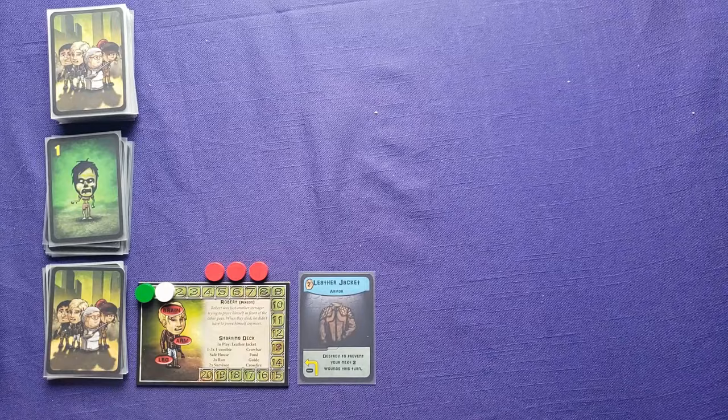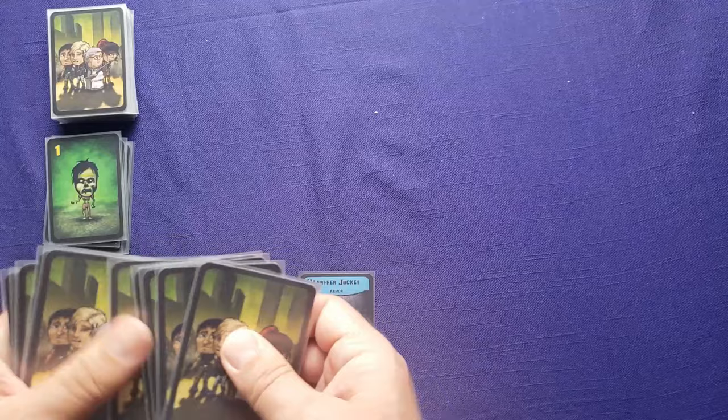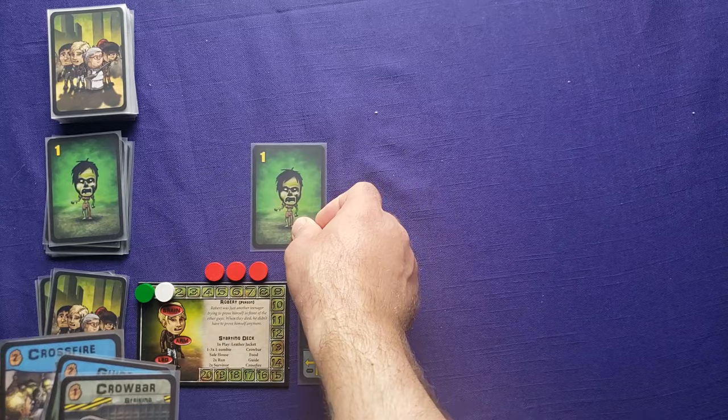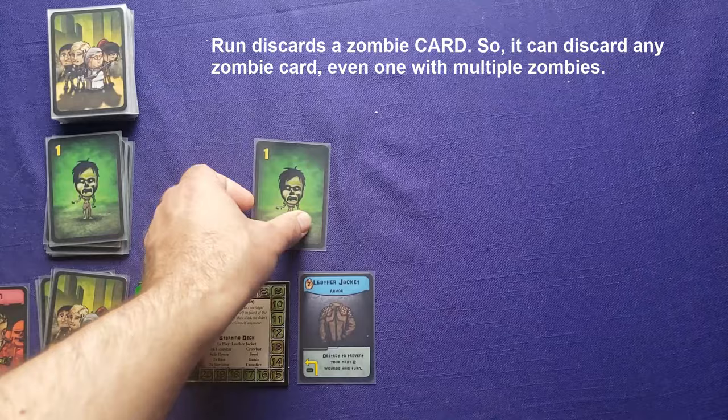Now we're ready to start. We draw five cards, looking for zombies right away. I do have one zombie — it comes into play in front of me. But I have a run, so I just play the run, which goes into my discard pile and discards the zombie.